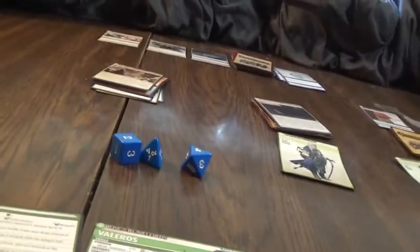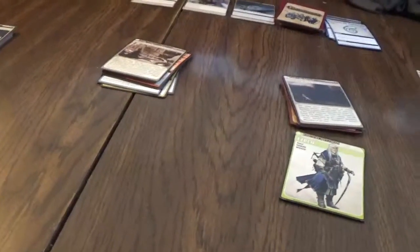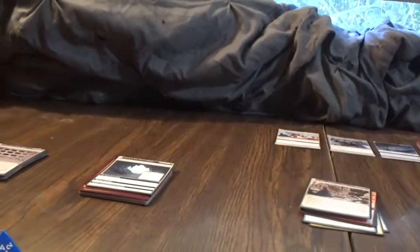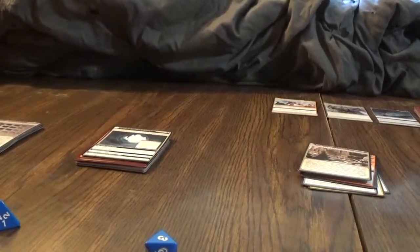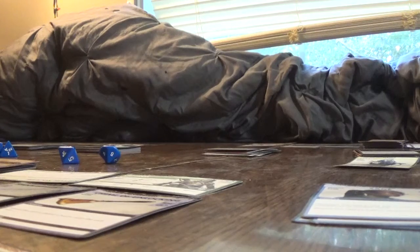We have to discard one card. We have three, six, seven, eight — so I take three damage. We'll take these three and discard those. Then we have to put our Blessings into this location deck. That's what you get for rolling like crap, Valeros. That's going to be the end of his turn.